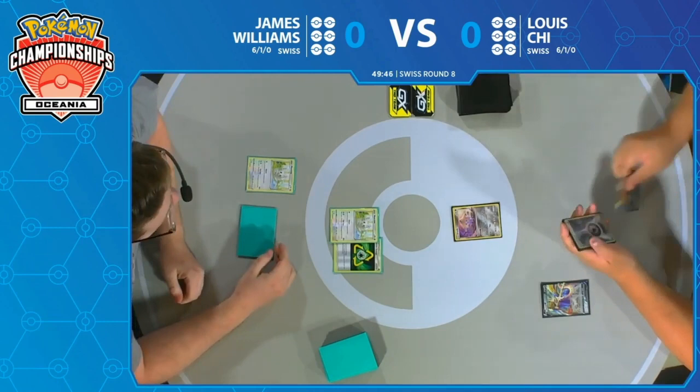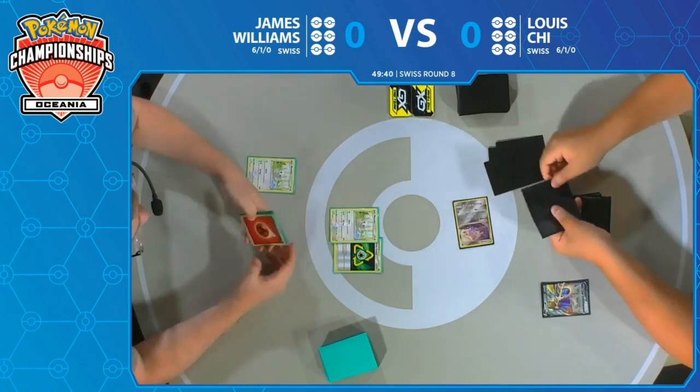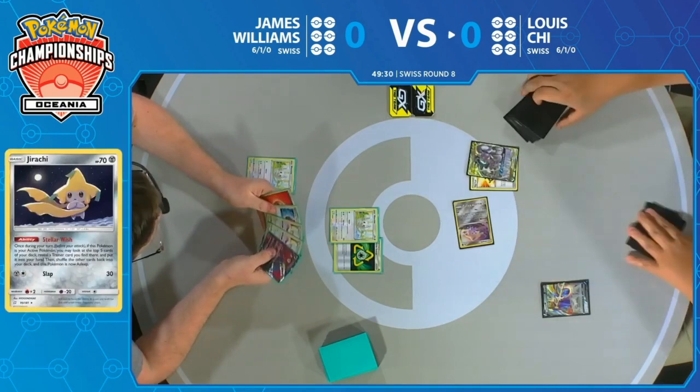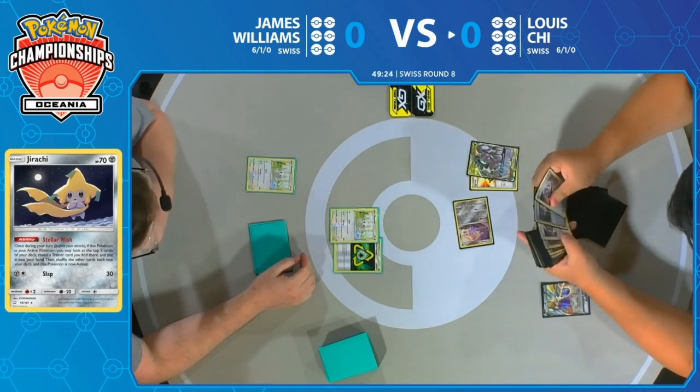James starts his turn one, attaches the Recycle Energy to the active Minccino and passes the turn. That's about all you can expect from an opening turn of the mill deck. Doesn't really have much else going for him. Would love to evolve on the following turn, so obviously still wanted to go first, but it's not like you're going to do much with it.